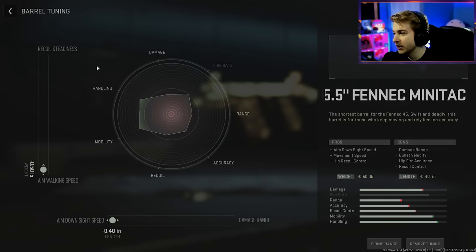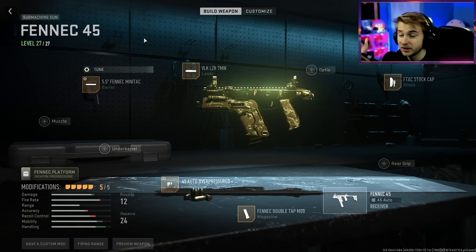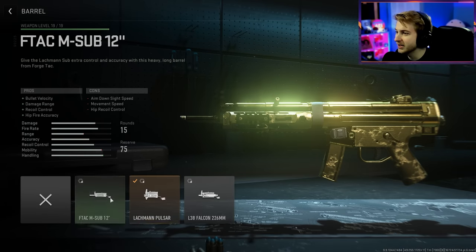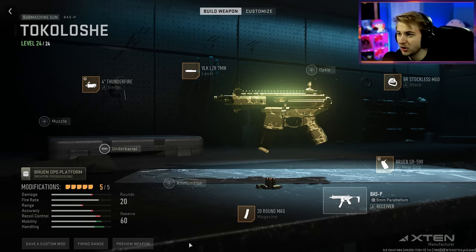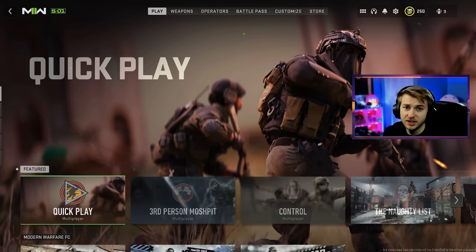I made sure that the recoil is as high as it can be for this build, with everything into aim down sight speed and aim walking speed. This is my Fennec. This is the VAL 46. Here's our Lockman sub — and the laser is actually longer than the barrel on this gun, which is kind of ridiculous. And our last one is probably the most hilarious looking — this is our Bass P. Anyway, we got a lot of headshots to get, so let's hop in and try to get these camos done.